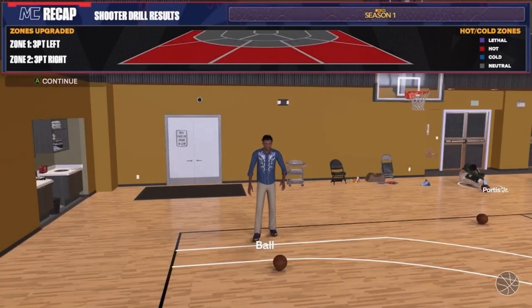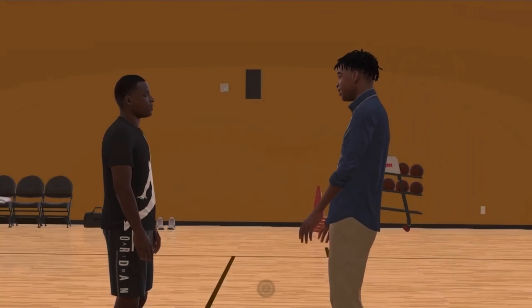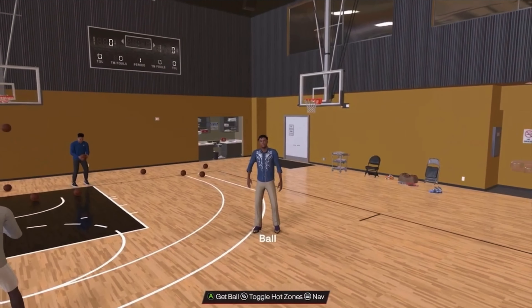Then after Brickley's gym I went to the Art of Shooting gym and did the drill to get the Lethal Zone. I got 2 Lethal Zones, both corners, and that gave me another 750 VC. Pretty solid — 750 extra VC just for getting these drills done.